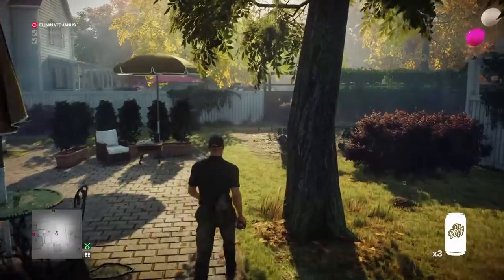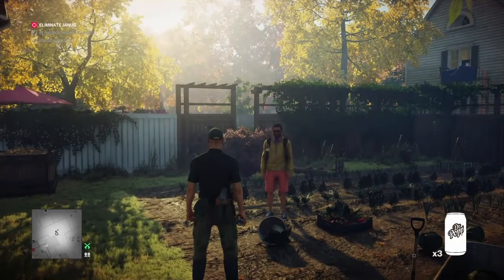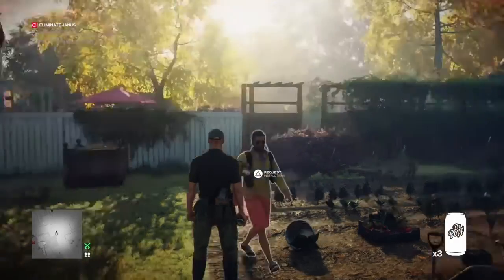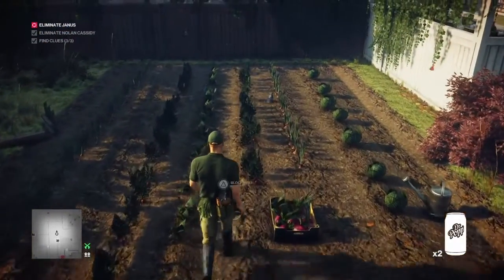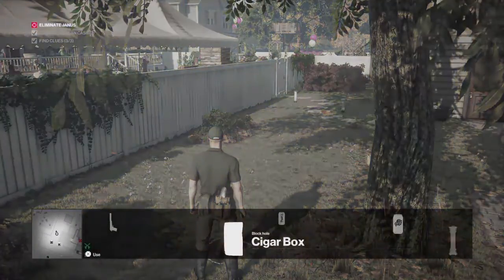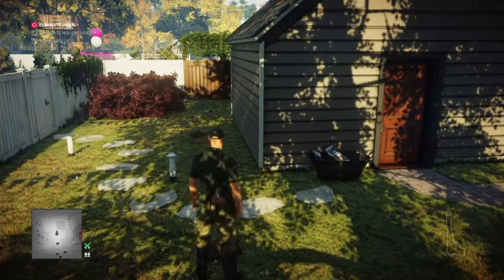The bodyguard leads us over to the vegetable patch in the far corner of the garden and tells us about the mole problem, asking us to fill the holes by end of day. Once he's given us our instructions, we go around and fill all six mole holes — starting with the one at the vegetable patch where we plant our explosive device. Then we carry on and plant our soda cans in all the remaining mole holes, following a straightforward path to plug each one with a can.